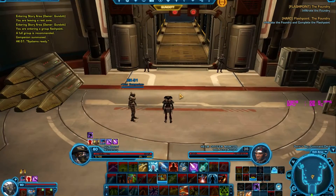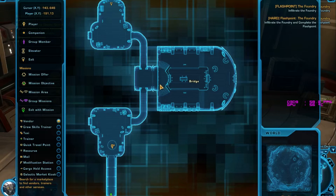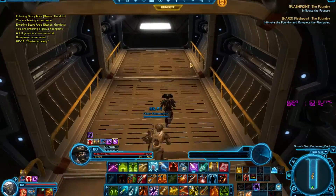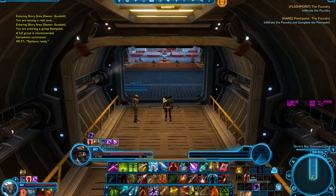I skipped ahead a little bit, basically because it's just a cutscene. You head in to the bridge, talk to this guy, you start here and head into the bridge, do a cutscene, and then the flashpoint starts. It's just a lot of running and a lot of cutscenes — not really necessary to show. Now the first pull we are going to try and skip.